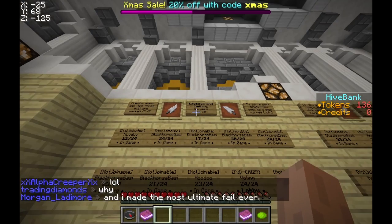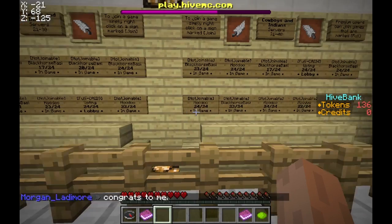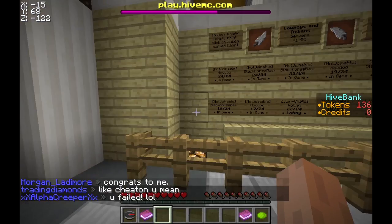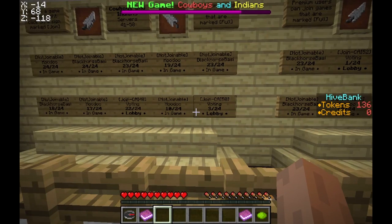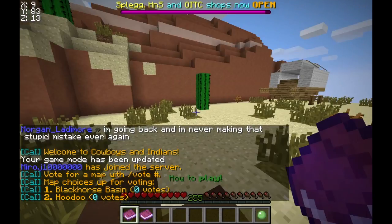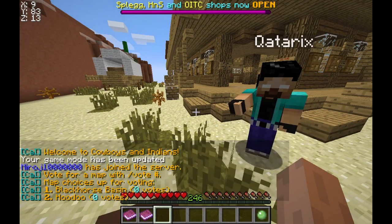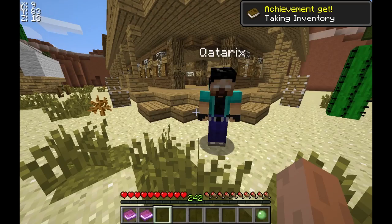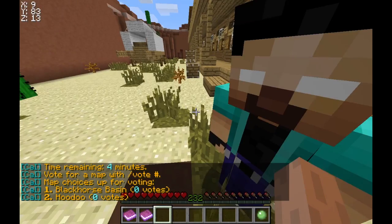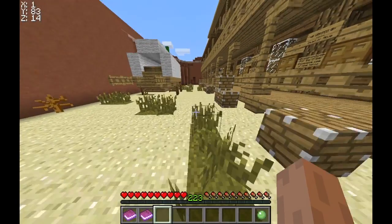Let me just try to join one of these. Not joinable. Let me find one where you can join. So basically what you have to do is there's two teams, the cowboys and the Indians. There's a leader with a gold block in each team, and you have to right-click on that leader, and then he jumps on to you. I know it's kind of odd, but he jumps on to you and you have to carry him to your base.